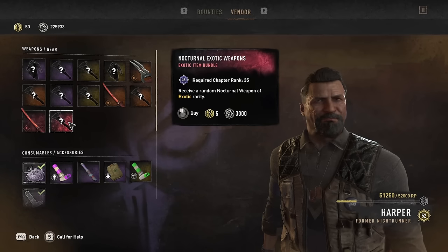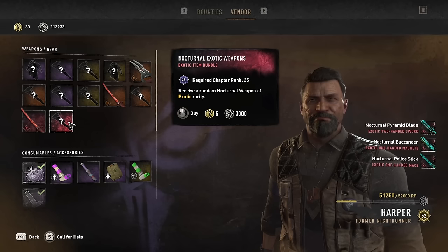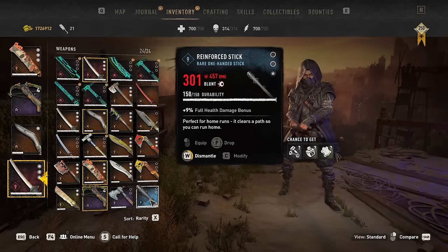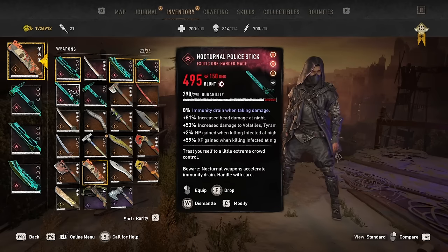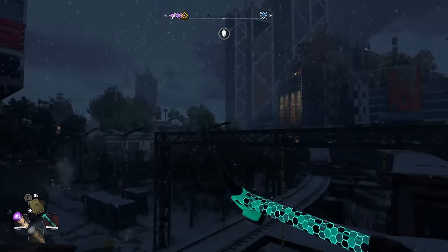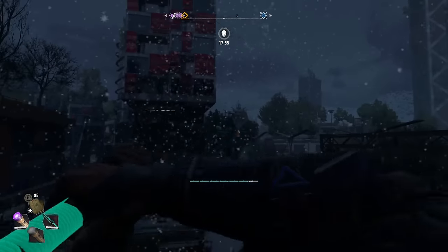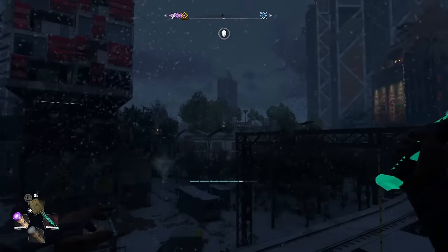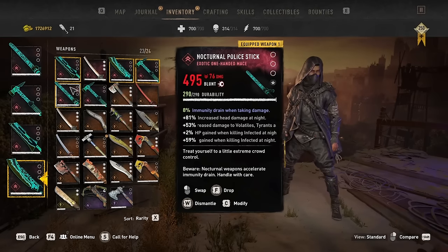The other new weapon type is the newly added nocturnal weapons. From what I currently know there are 9 versions: the paper cutter, fire station greataxe, pyramid blade, proletarian, mohawk hammer, police stick, heartek, root stick, and the buccaneer. They are only available as unique to exotic grade and come with special affixes triggered during the night, draining your immunity meter as compensation. They also glow in the dark, which is kind of cool. You can get them by participating in night encounters, fighting volatiles, backpack barters, visiting Harper (you need to be rank 35 to barter them), or getting a random one from the pilgrim outpost. I only have 5 of them at the moment but they have strong bonuses to fighting special infected such as demolishers and volatiles. Perhaps my favourite is one that has a 59% XP increase when killing infected at night, which should make farming legend levels significantly shorter and more efficient.